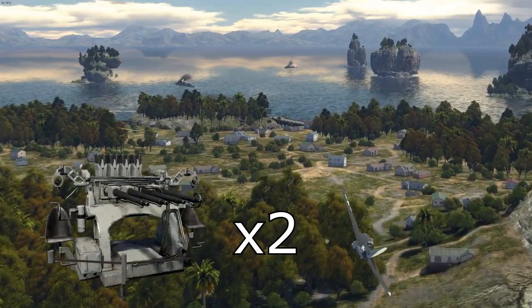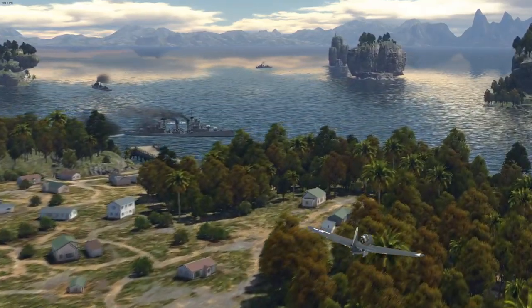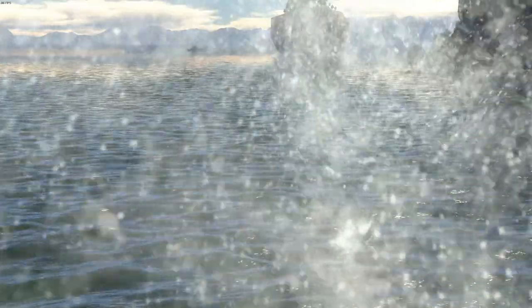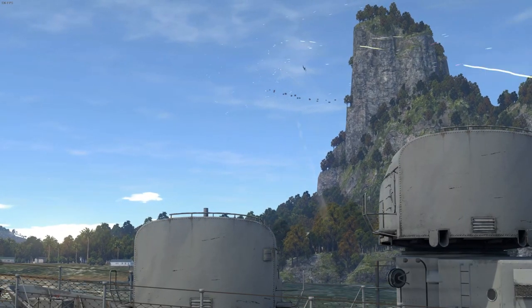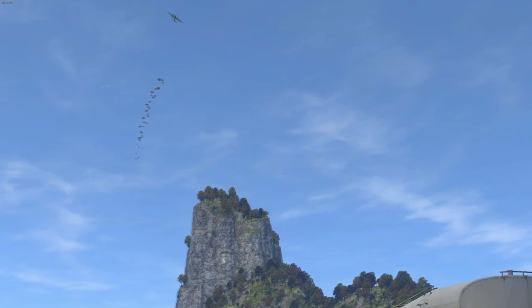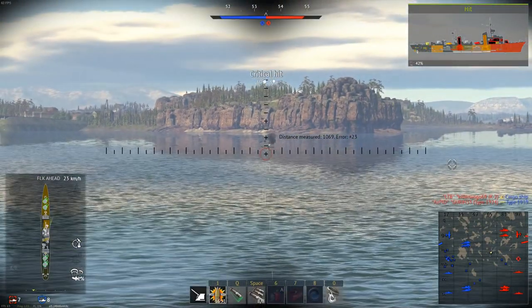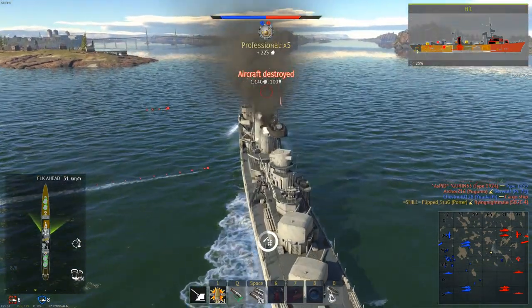The Porter has two Chicago Pianos and two dual-mount .50 cals. The Chicago Pianos on the Porter are surprisingly effective despite the bad reputation they have. The .50s are alright at close range, but by the time a plane reaches this distance, they're likely to be dropping their ordnance anyway. The main anti-air weapon is actually the eight main guns, as the VT fuses are excellent at taking down or deterring planes. I'd recommend firing a single gun at a time with the ranging shotgun method, as this makes it a lot easier to adjust for misses and find a lead on the target.